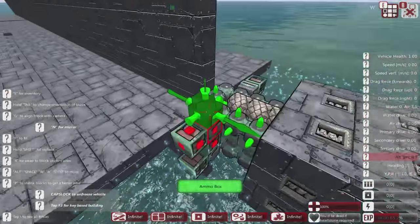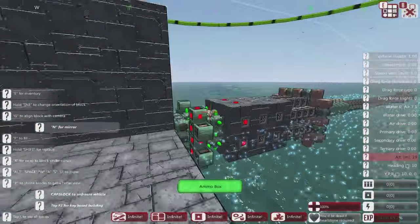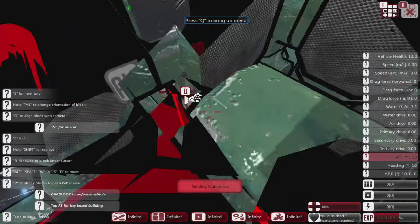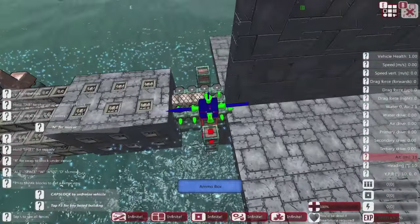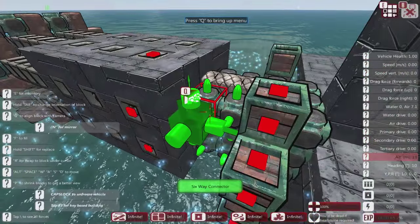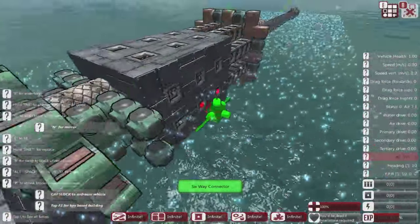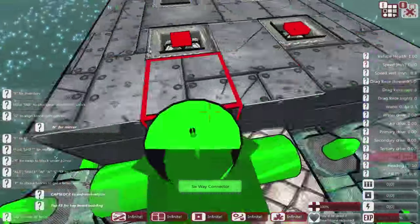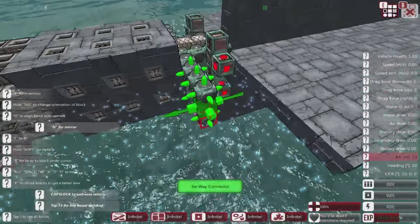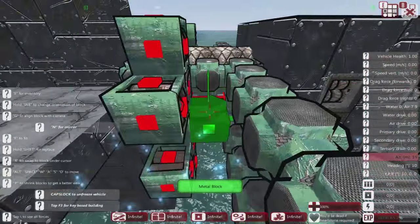Right, now we just need ammo boxes on the load. What's the reload time at the moment? Two — okay, so we need some more on these here. I'm not wanting it to fire too many times — this is not a machine gun. 0.68 — that's fine, I don't want any more reload time than that. So now what I can do for the ammo barrels is place them like this.